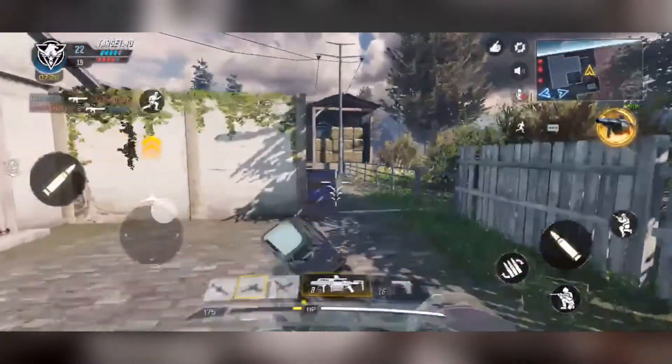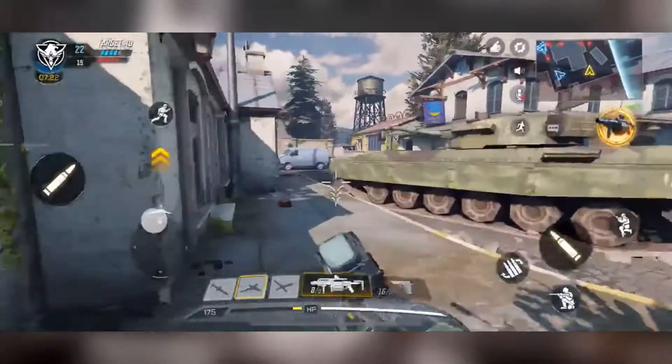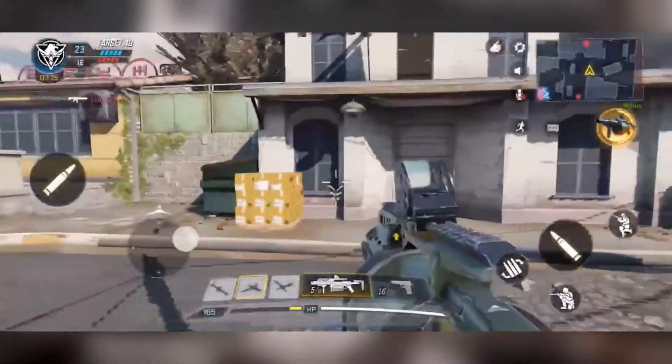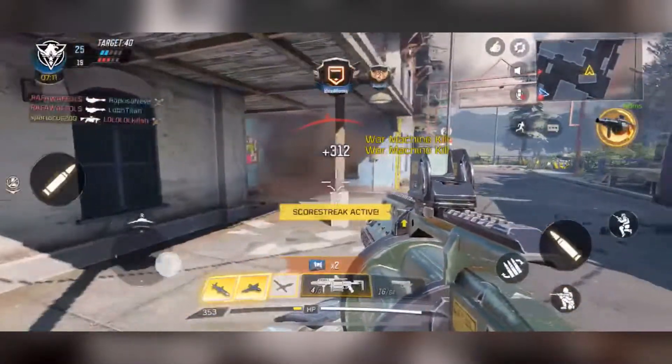You can also set snipers to hip fire mode, though I don't really recommend that. The Intervention-style sniper for hip firing in this game, at least at close to medium range, isn't really that bad — you might get hit markers most of the time, but you can still guarantee yourself a hit on the enemy. That said, aiming down sights is probably the best way to go.